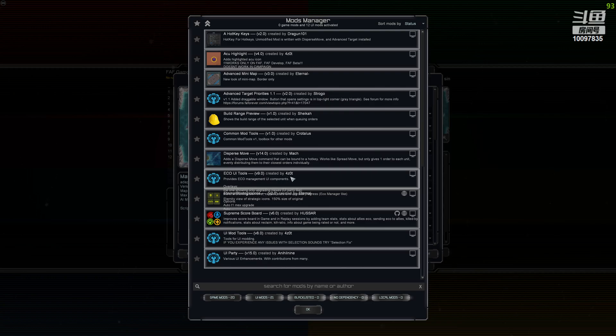The only thing I actually use Eco UI Tools for right now is to show my MEXes at what tier they are. I'm using a 4K screen and can't see the icons, so if it's tier one, two, or three I'd normally have to guess. But with this it just shows the numbers 1, 2, 3 — straightforward as it comes, really helpful.